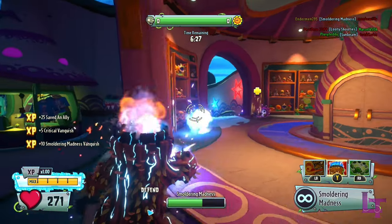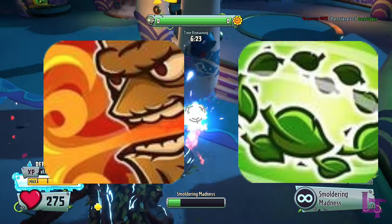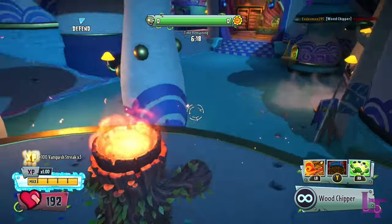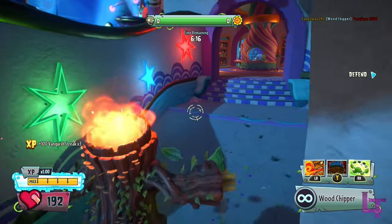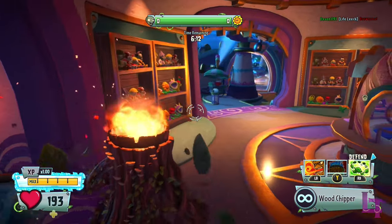And if enemies are coming up close and personal, then you can use Blazing Blast to dispose of them, and Leaf Shield to essentially survive almost anything. Our mighty lord and saviour has the tools to handle almost any and every situation, which is why I firmly believe that he is the best plant class in the game.